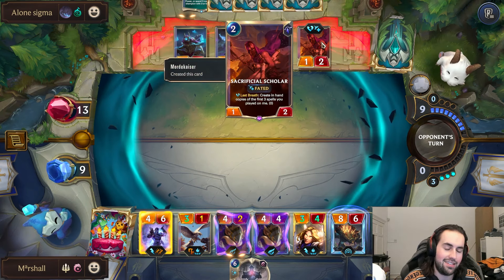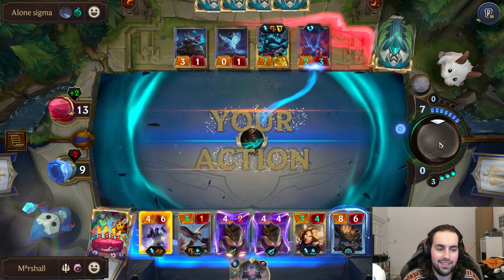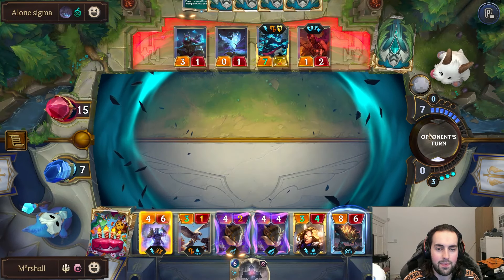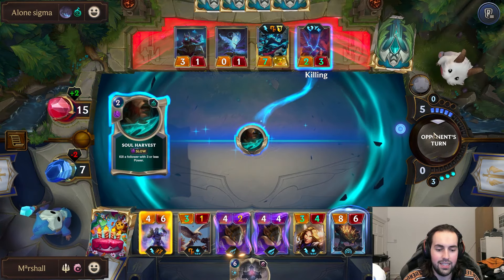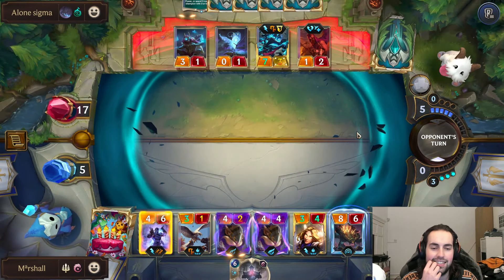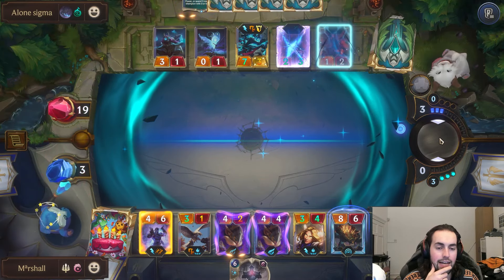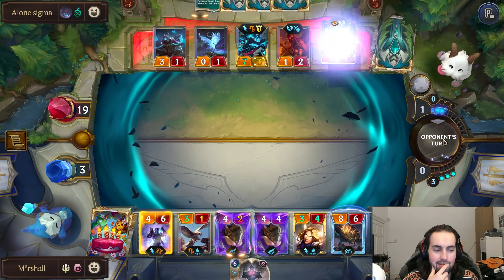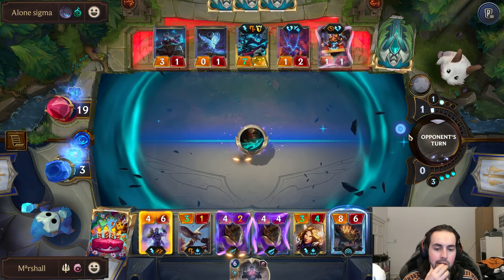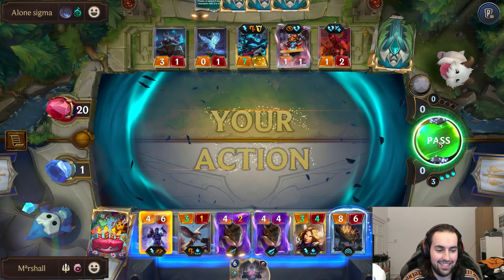That's stupid. How are we ever supposed to win when an opponent has that? The sad thing is we probably have lethal next turn because we can swap this and give Shen Stand United - it's just the chance that he doesn't have a spell at fast speed. Basically if they don't have a fast speed spell we can win, but it's very unlikely.